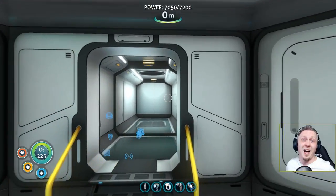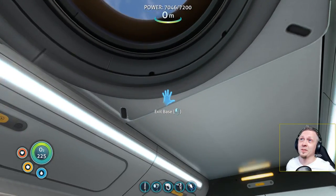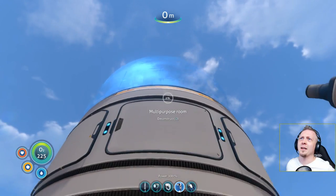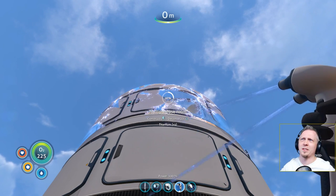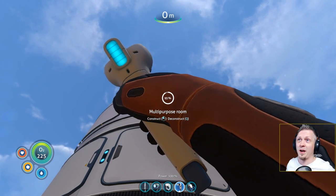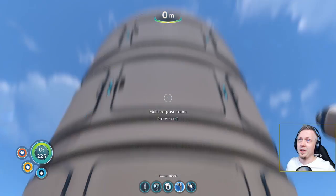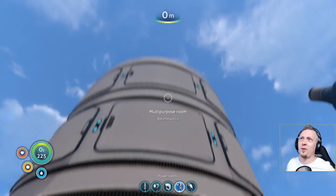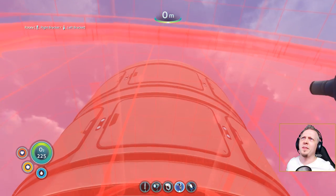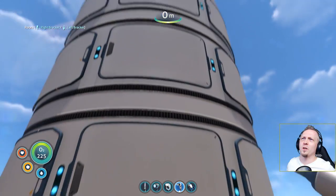37 floors high right now — that's just how high I have it where I can actually enter everything. I still have more to build: if that's 37 I'm standing on, then that's 38, 39, 40 — that is 40 levels up in the air from where I started.